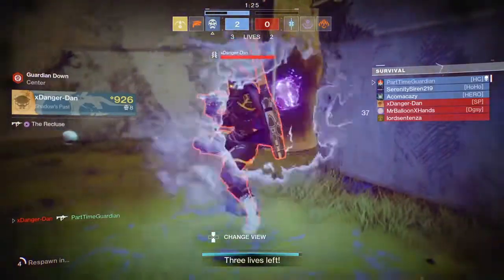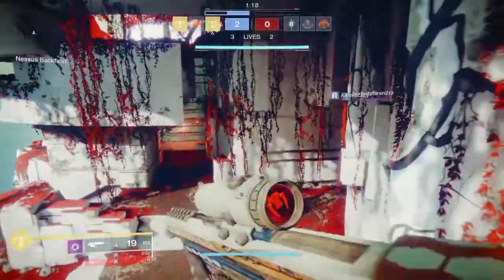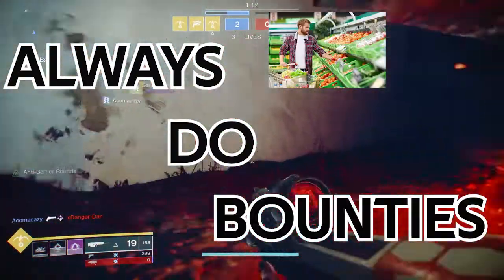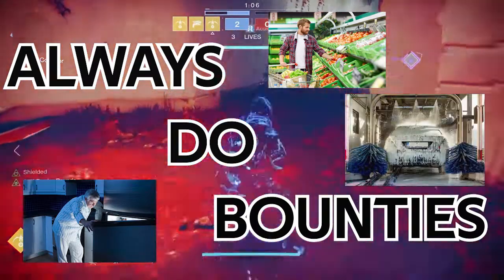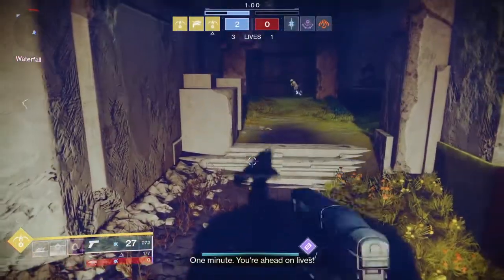So what about the XP and Bright Dust grind — how can you get those things the quickest? The most important thing you can do in Destiny, now that you understand the vendors, is always do bounties. Seriously, do bounties constantly. After you get the message about bounties, do them as efficiently as possible. When picking up bounties, you're always going to want to start out by doing the weekly bounties where you can.